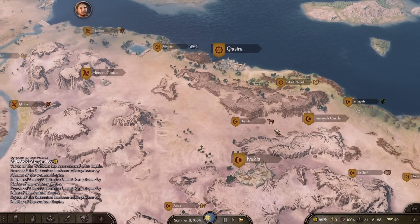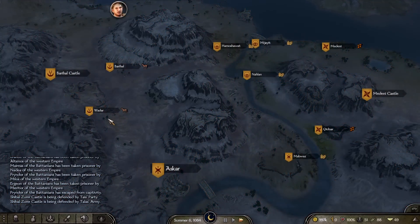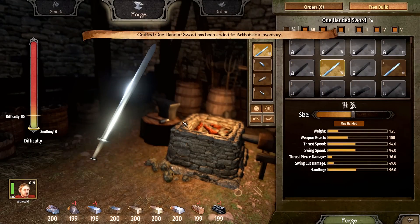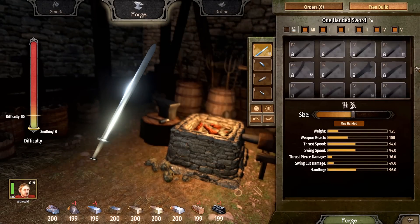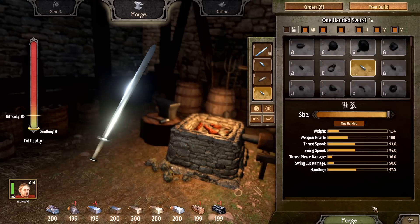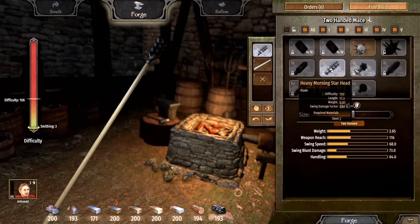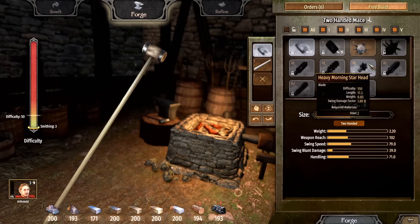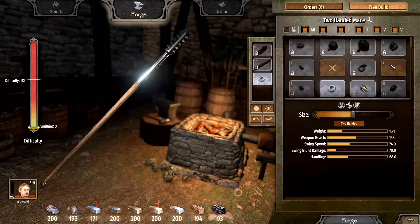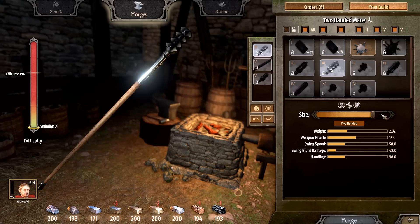Regarding economy and trade, they've added a new village type: camel ranches. Regarding crafting, they separated the crafting piece unlocking experience into respective weapon types — crafting a weapon now collects XP for that weapon type only, and unlocked parts are available for that weapon type alone. Crafting parts will now be unlocked gradually: tier 1 first, followed by tier 2 and so on. They've added 14 new heads and 5 new handles for two-handed maces in the smithy, and 10 two-handed maces have also been added to the marketplace and various troops.